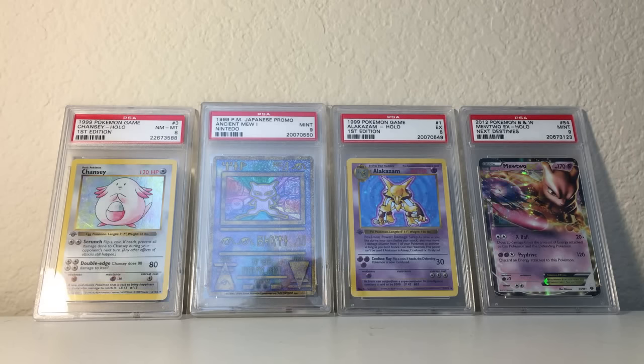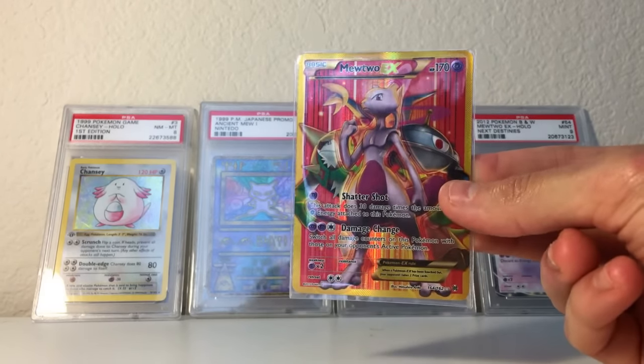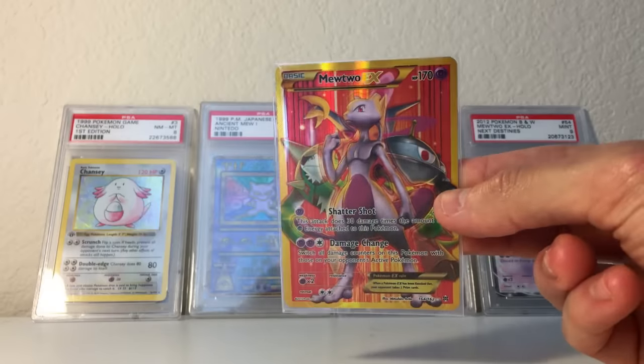Ladies and gentlemen, my name is Leonard and welcome back to another one of my Pokemon openings. If you haven't entered my latest giveaway for this guy — a shiny mint secret rare Mewtwo EX full art from the Breakthrough series — enter by going to the link on the screen or in the description below.